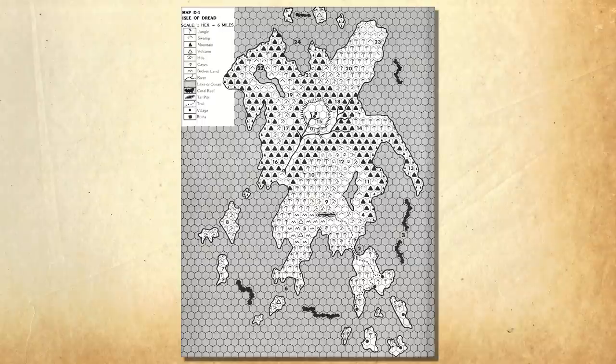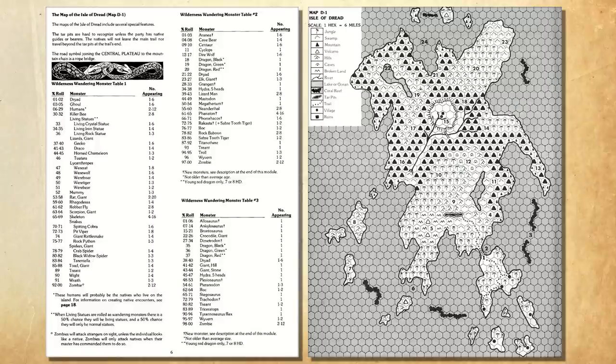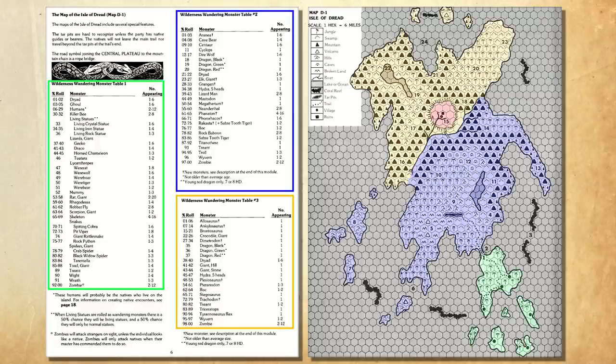The island is a hex crawl, so the Player Characters need to explore it to see what's there. Visibility of each hex requires getting into the adjacent hex to see what's inside, meaning exploration can take a very long time and a lot of overland travel. The map is broken into four regions, each with their own Wandering Monsters. I like that there are regions for Wandering Monsters rather than the whole island using the same table — honestly, I'd have liked one or two more. The story, more alluded to than explained, is that the Island of Dread was once home to an advanced civilization, now populated by primitive tribes descended from those people.